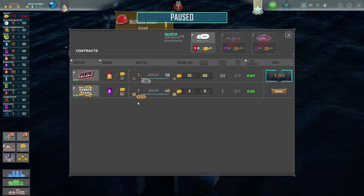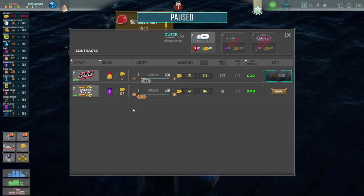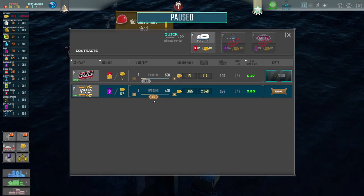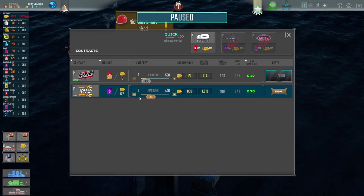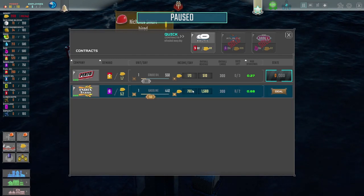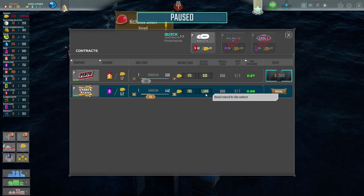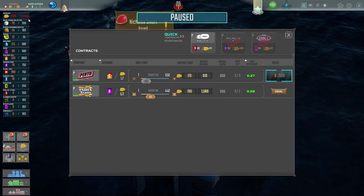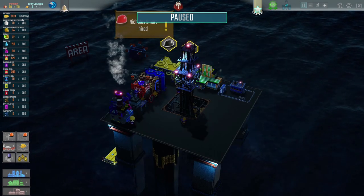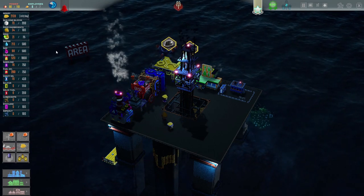Down here as well - gasoline. How much of this are we making? We're making 424 per day. We won't offer it all - what if we offered them 150? Let's go nice and conservative with that for now. 150 per day. Overall revenue would be 1,560 - income per day 780 if we did that. Oh yes, absolutely yes please. We're actually going to turn a profit, everybody. We're going to turn a profit for the first time in a long time.